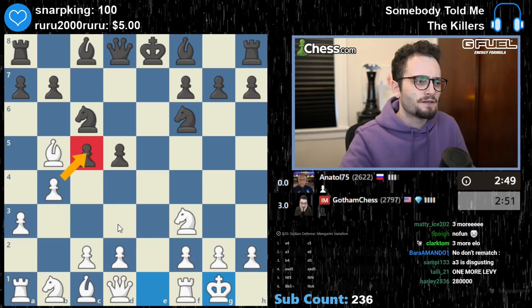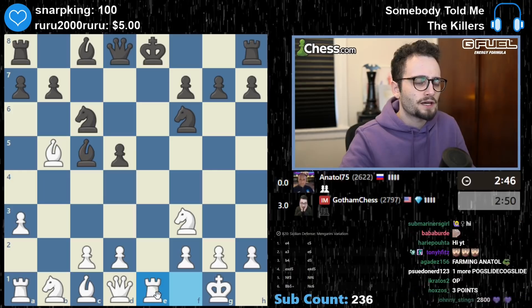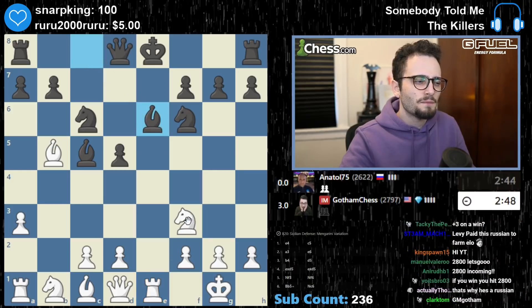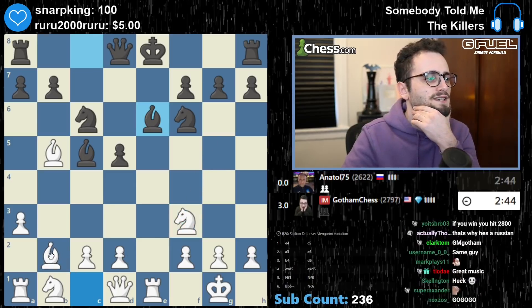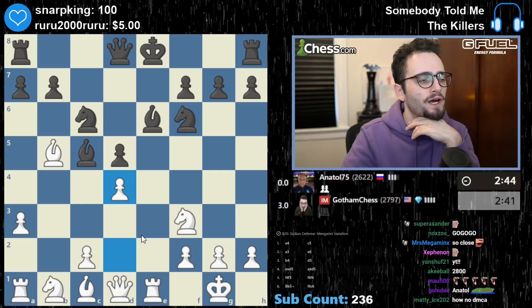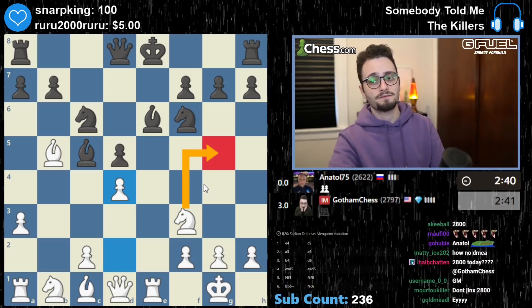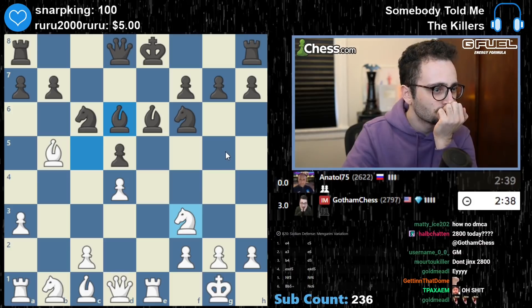Could have taken on c5 actually — in fact, now I will. Now I'm going to give a check. Something feels off about playing like this but I don't exactly know what it is. What about d4 now to attack the bishop? And then Ng5 — I'm trying to punish the opening here. Like Ng5, for example.